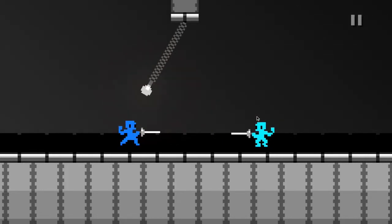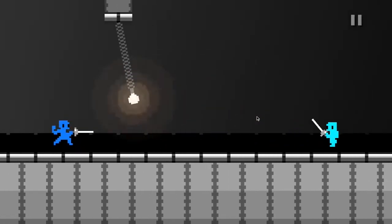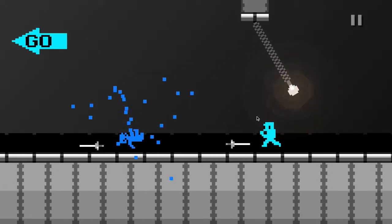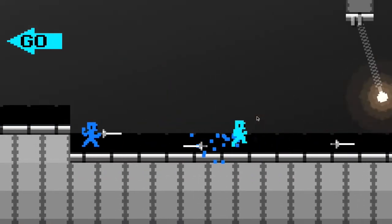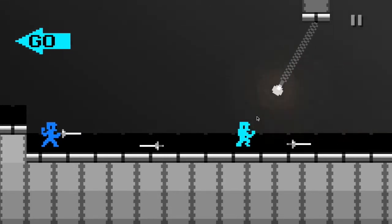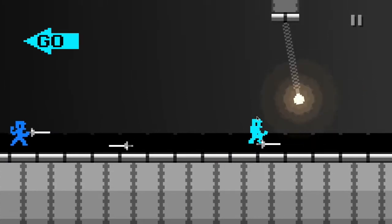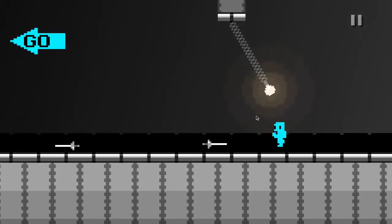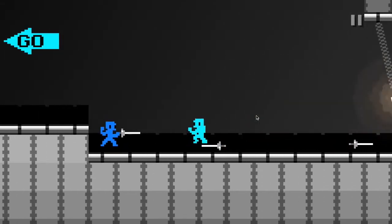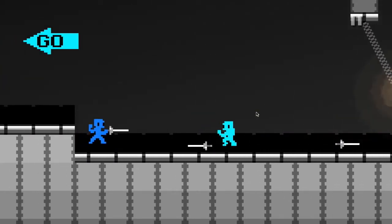If you want to go right, you want to press the right arrow. If you're going to go left, press the left arrow. If you want to jump up, you press the up arrow and shift at the same time. If you want to throw your sword, you run and then press the button that has the period and the greater than sign.